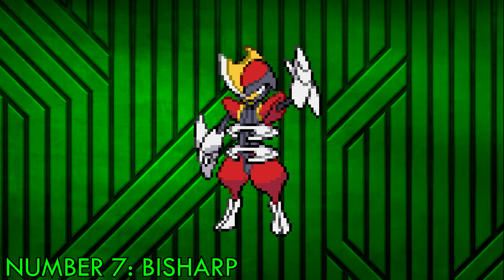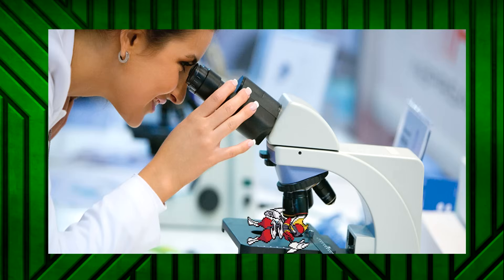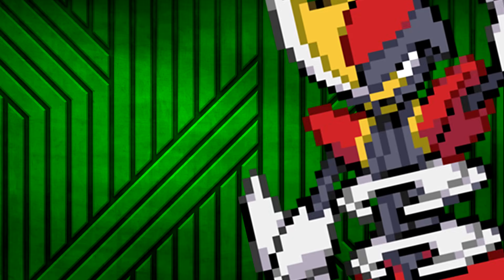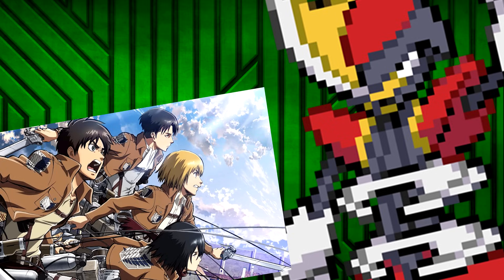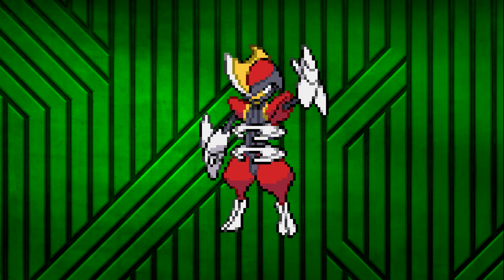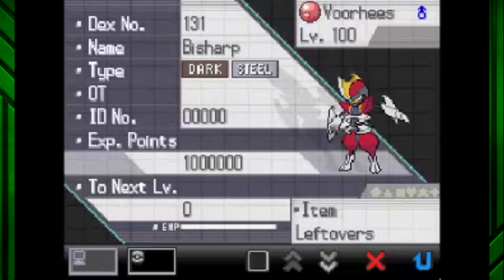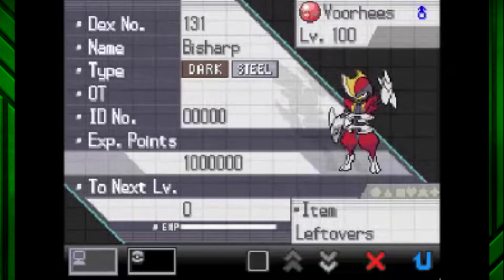Number 7: Bisharp. It shouldn't take long to look at this Pokemon and immediately think it looks a little overpowered. Would you expect less from a Pokemon that would impale you instantly if you tried to give it a big ol' hug? Despite Bisharp looking like it would put the entire Attack on Titan cast to shame, the Pokemon also works quite well mechanically. First off, Steel type — it's debatably one of the best types to have due to its resistances, and Bisharp's got it.